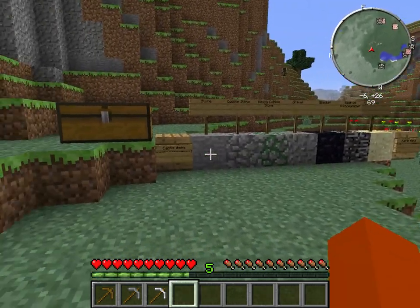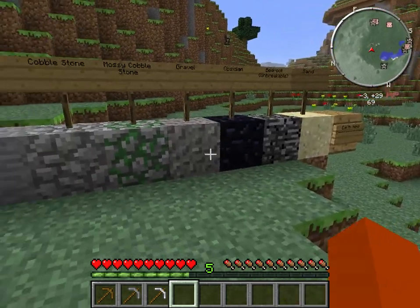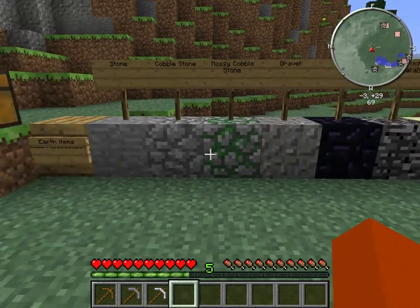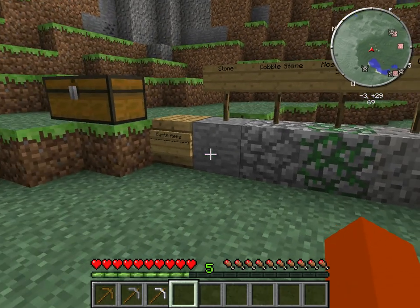The first basic blocks you will find are dirt with some grass, gravel, cobblestone, mossy cobblestone, stone, and sand.